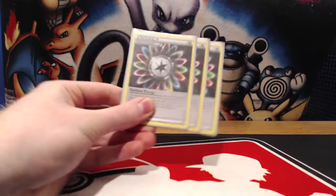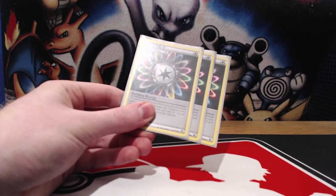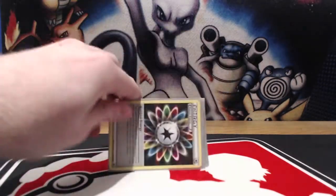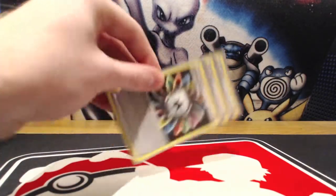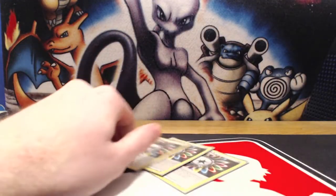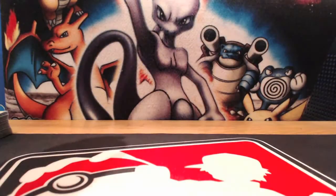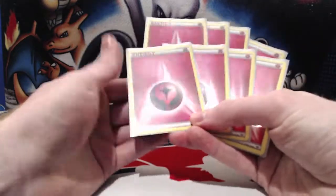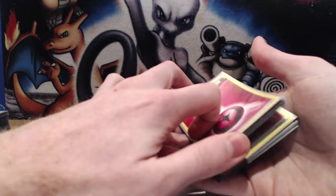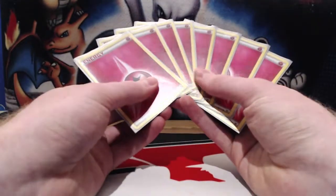Finally, onto Energy. We're running three Rainbow Energies, mainly for Charizard because Fire Blast needs that one Fire cost, but having Rainbow means we can still use Aromatisse to move it around the board. The reason I only want to play three is because Charizard is only going to be useful in certain matchups and we only need one Rainbow to trigger his attack. I'd rather run one extra regular Fairy Energy because it's a searchable target via Geomancy. We're playing eight Fairy Energies, meaning we can Geomancy once or twice a game comfortably even if one or two are prized.